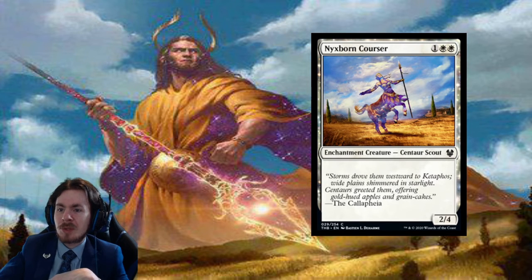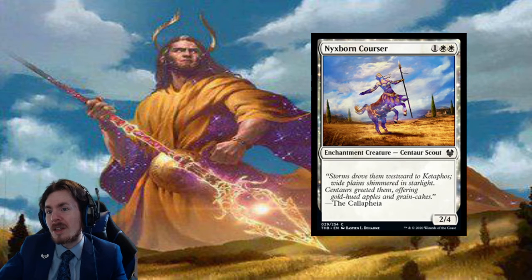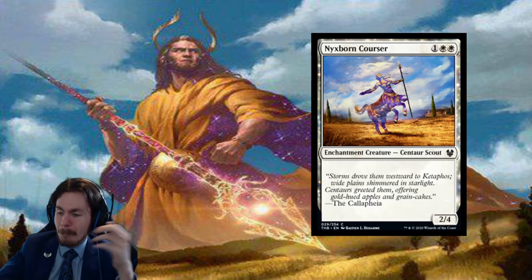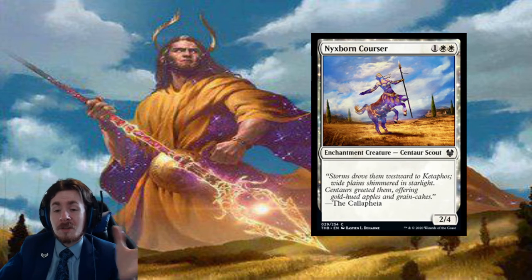Next: 3-mana 2/4, Nyxborn Courser. It's an enchantment creature, it's got that going for it. Otherwise, if you need something around 3 mana and really need that devotion to white in limited, maybe go ahead and try it — no more than one though. Standard: zero play. In limited, maybe just for devotion or if you have a lot of constellation effects. Otherwise, it doesn't fit your curve so well.